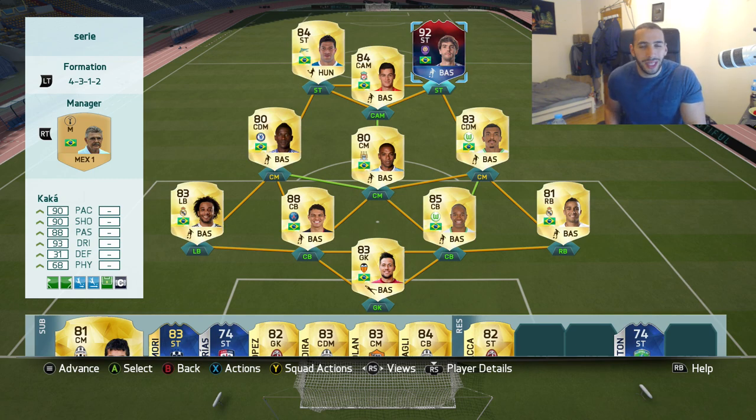Make sure you check out G2A — that link will be in the description. You can buy PSN cards, Microsoft Points, or PC games. Also, there are another 17 classic players that have been revealed. Make sure you check that out — they're all in packs right now.